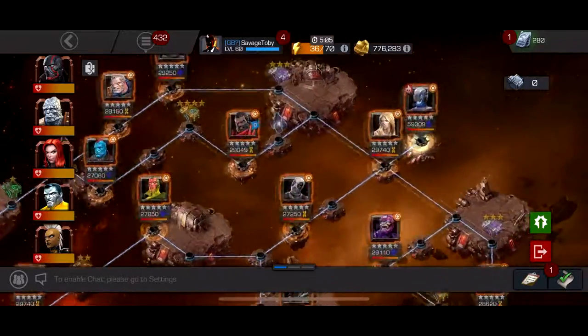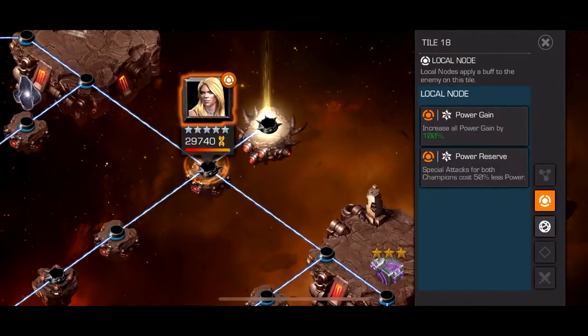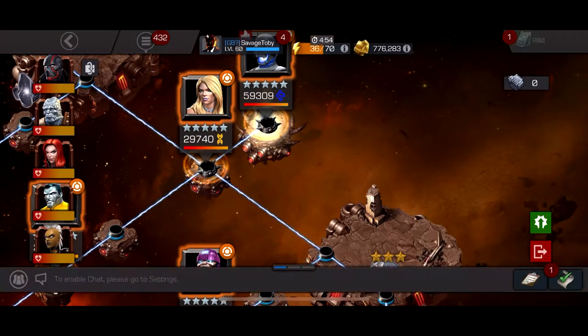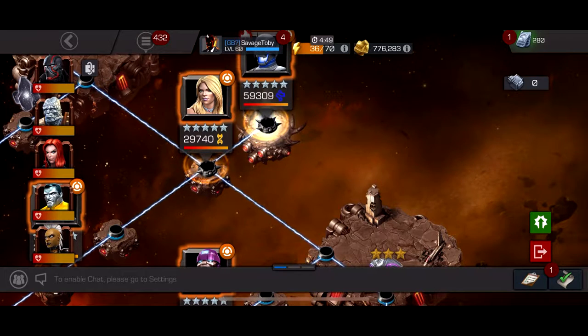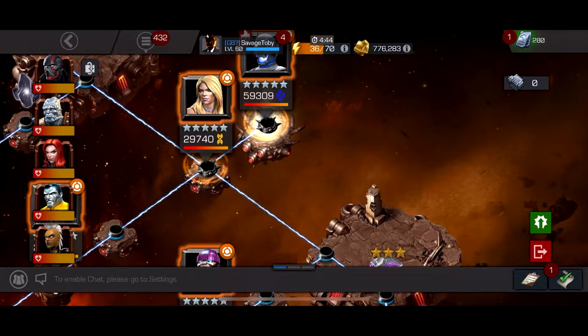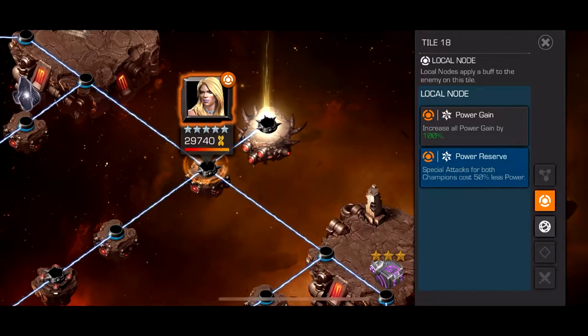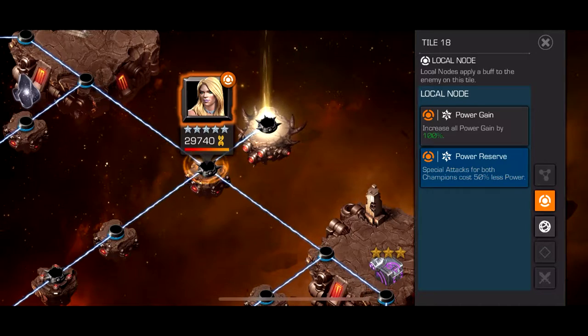The real boss is this Emma Frost. Both Emma Frosts are basically the exact same fight — actually they are the exact same fight — with increased power gain by 100% and special attacks costing 50% less for each character. Emma Frost's specials aren't hard but they're kind of hard to get used to if you've never fought her before, so I'd definitely say get used to fighting her first. What makes her Special 1 and Special 2 hard is inverted controls, which sounds bad but once you get used to it it's not that bad.